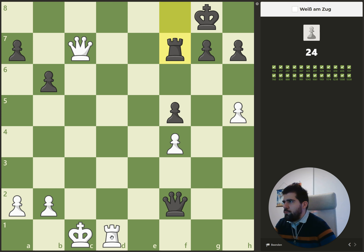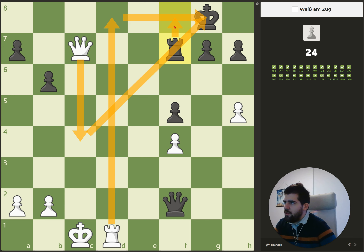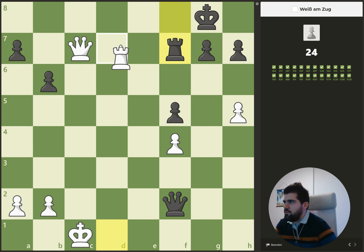Here we have a check on d8 — his only move is to bring his rook there. Then we give a check on this diagonal, and because the rook here is pinned he can't move it up, so he has to go to h8. Then we just capture on f8 with a checkmate.